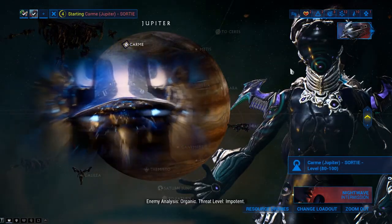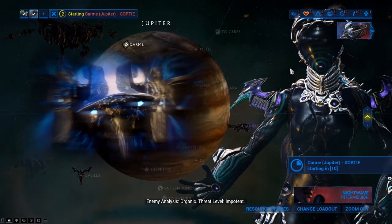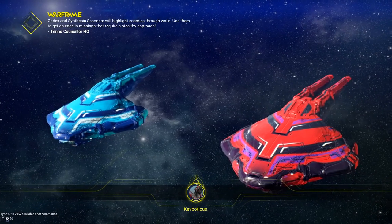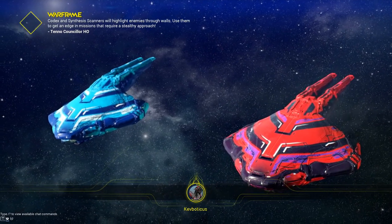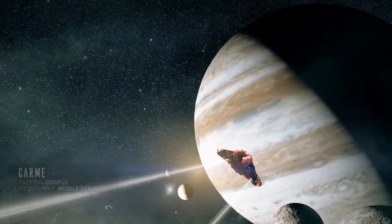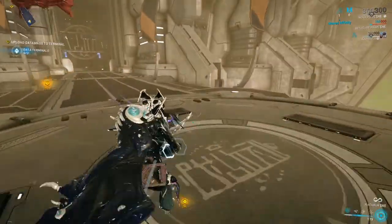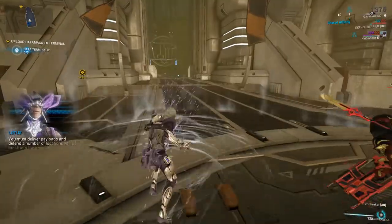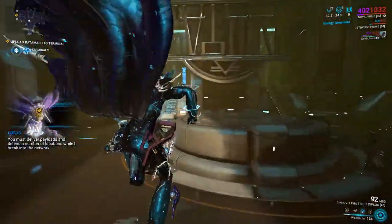We're also taking weapons that are more single-target, because if you take out something like Gazalem's Tenet Envoy, that's got 10-plus meter blast radius. You will one-shot the target most likely, and you'll take out your allies when they're standing next to the target. It is really hard to avoid killing your friends, as sad as that is.